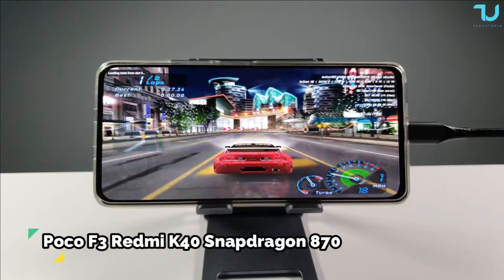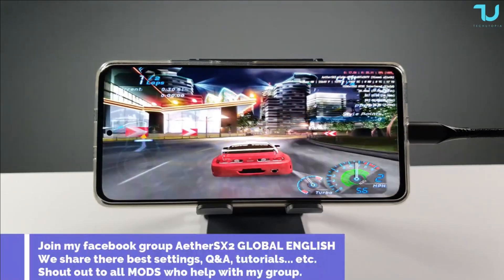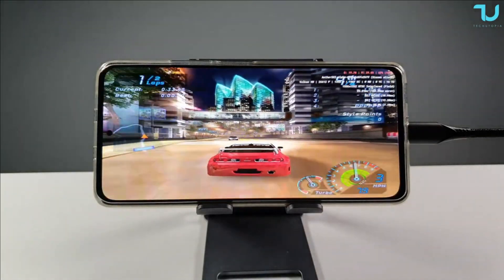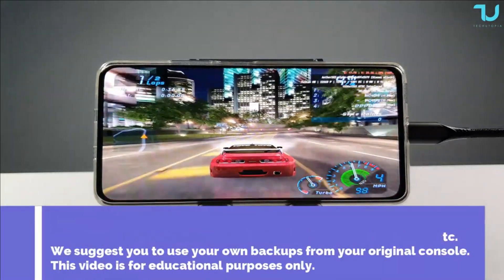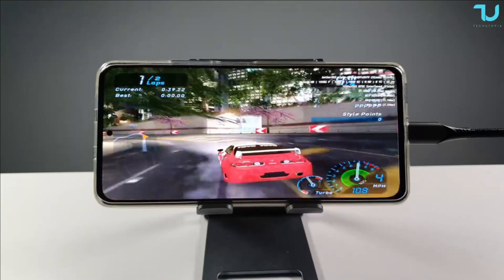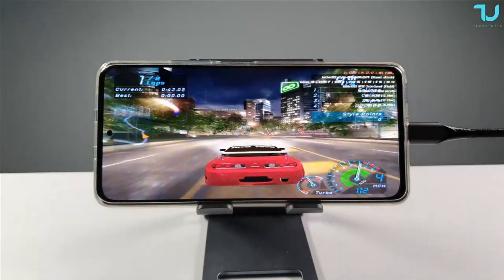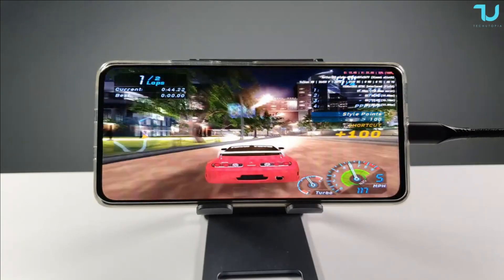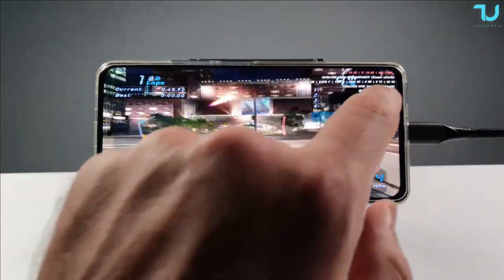Welcome back — Need for Speed Underground on the Poco F3 Snapdragon 870 at 3x resolution using Vulkan AP. By itself it's not running full speed — very heavy game, very beautiful game, one of the best racing games ever. This 3x resolution is not playable for me; it's a very heavy resolution test for this emulator. We're going to jump down to 2x resolution from Vulkan AP.